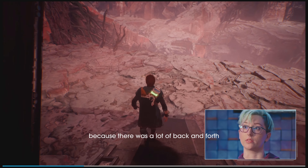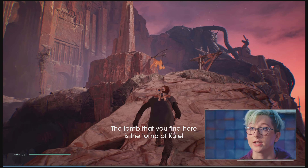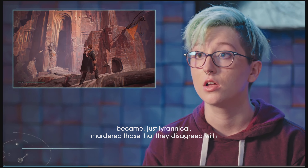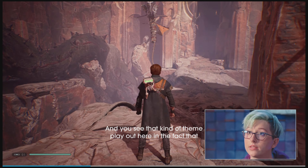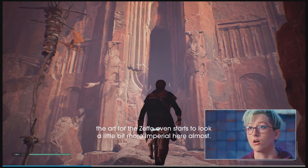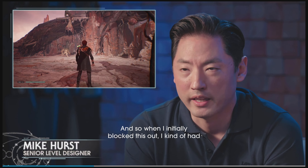At this point in the game, we've got the option to choose to go to either Zeffo or Dathomir. We've centered Bogano and got these two options where the player can freely choose to go to Zeffo and continue the main path, or deviate and go to Dathomir. The UI team put a lot of thought into this — they're almost equal choices, but Zeffo is slightly closer to the cursor. This is intentional. It's a literal fork in the road.